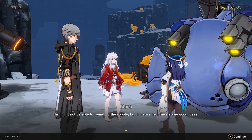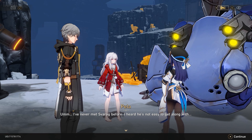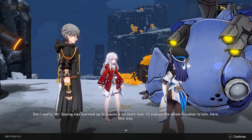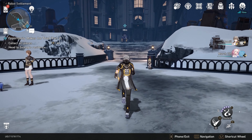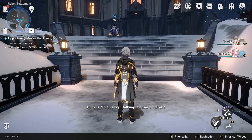Miss Pela, here's all the sculpture pieces I found. Good work, Clara. Let's see here. We still don't have anywhere near enough. Do we have any other choice? I am starting to feel a little worn out, though. I know. How about we go talk to Mr. Svara? He might not be able to round up the robots, but I'm sure he'll have some good ideas.